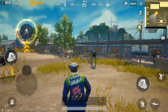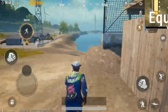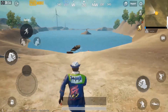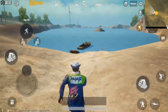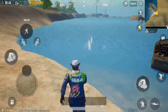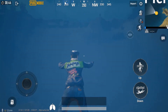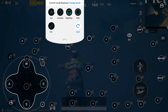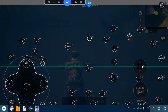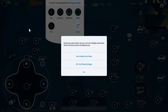Now we have to go to inverter. Here, select up arrow and then select get down, then select the down arrow.